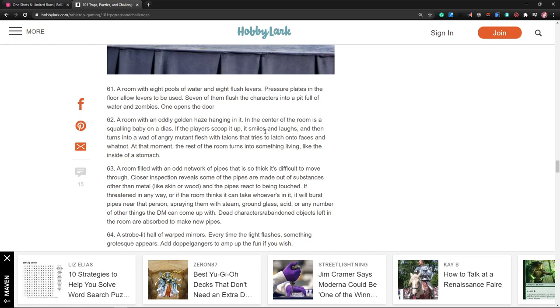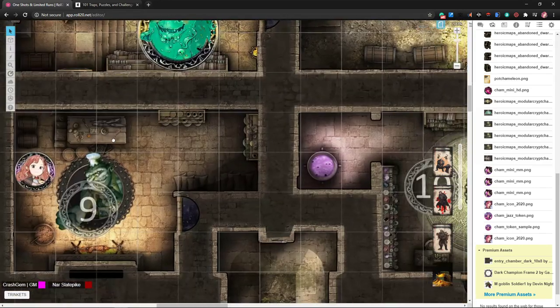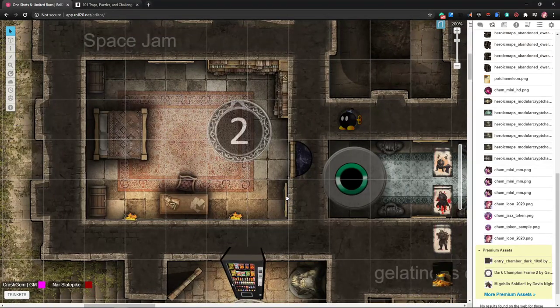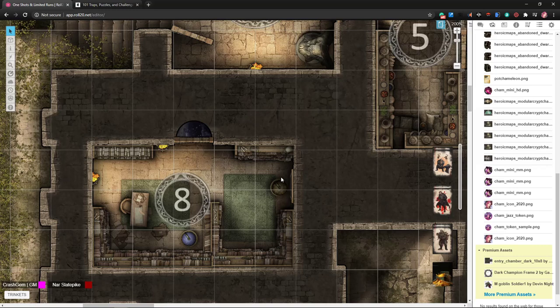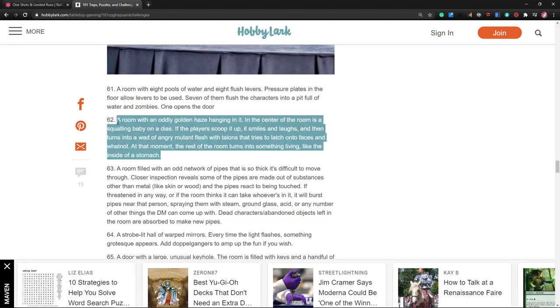A room with an oddly golden haze — in the center of the room is a squalling baby. If the players scoop up the baby it smiles, laughs, then turns into a wad of angry mutant flesh with talons that tries to latch onto their faces, and the rest of the room turns into something living like the inside of a stomach. I've actually got a lot of maps that look like that now, so we could actually do it. I'm going to save that one for later — that's a good one.